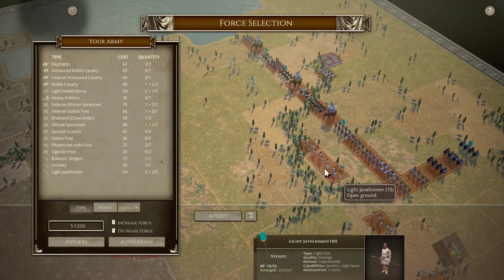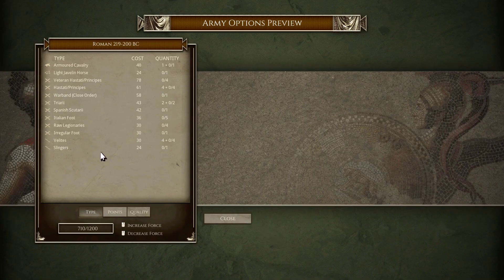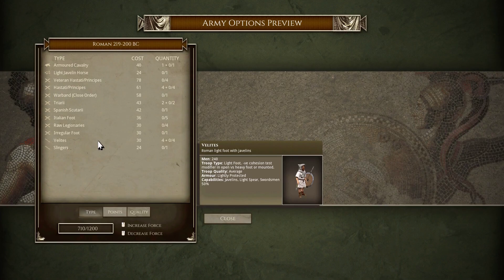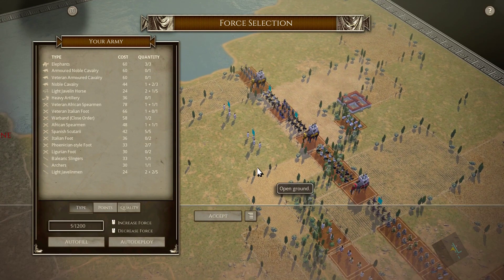We have five Light Infantry Skirmishers spread out along the center. The Romans can get Slingers and Velites. Velites are quite good, but they're 30 points of pop, so if he goes all in on them, then I'll lose the Skirmish, but he will have less Non-Light for the actual melee confrontation.